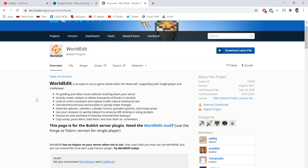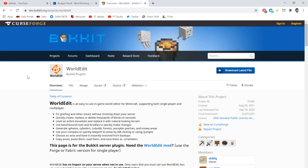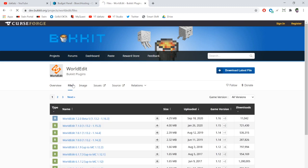Go on Google, search up WorldEdit Bukkit, and pull the file for your server version. We grabbed the current one, 7.2.0, which runs on 1.16 and above — that's the version you want. It doesn't have any prerequisites.